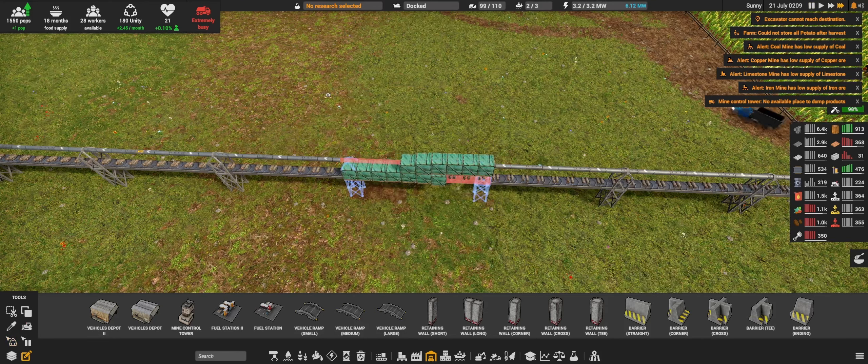There we go — this guy is an iron storage. That's it. Also we can start building the mainline at this point — in fact we can click build. Perfect.